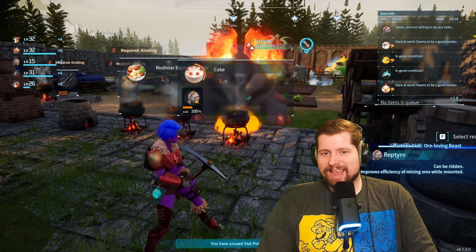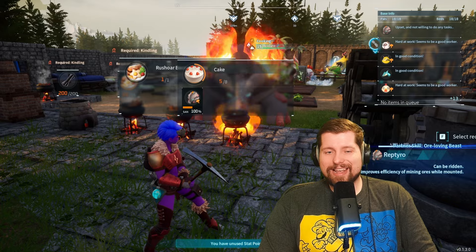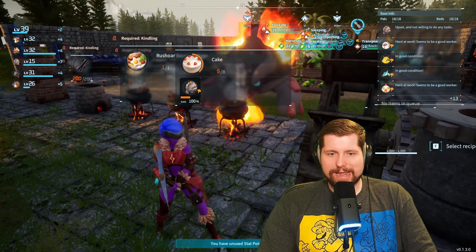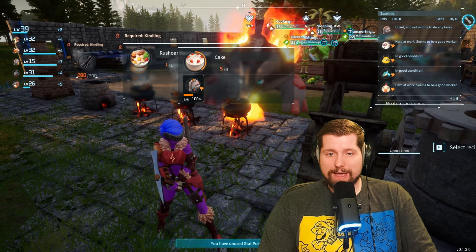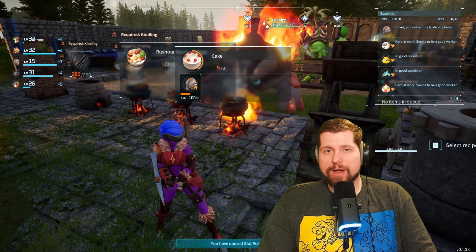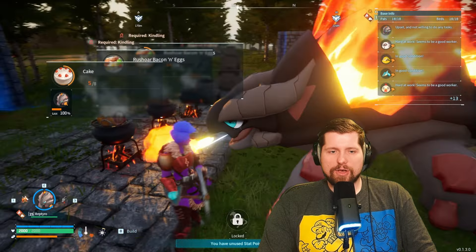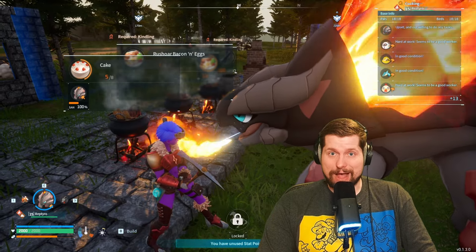Gathering the materials for this cake isn't the hard part — it's cooking it. It takes forever to cook one. This is a level three fire pal and it's just taking him forever to get that one cake cooking. I recommend having multiple pots going with multiple fire pals cooking, so you always have more coming down the pipeline.